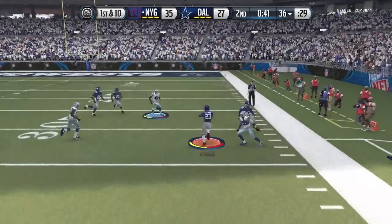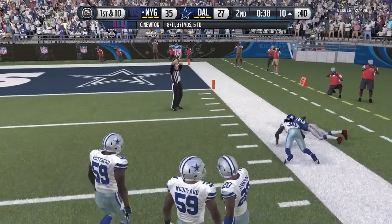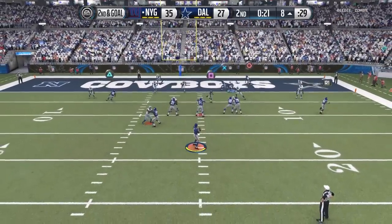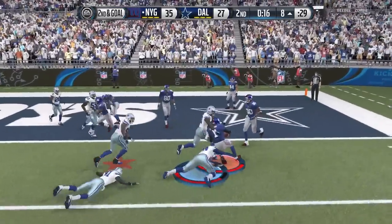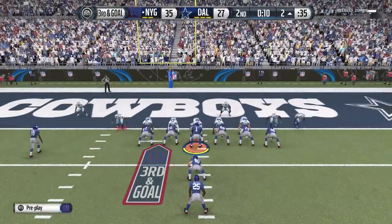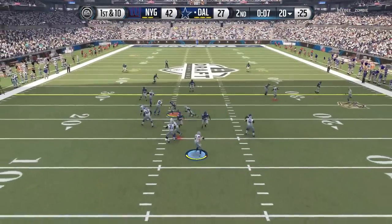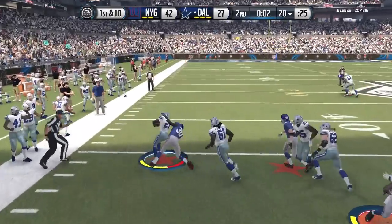We have been unstoppable this game. Ronnie Hillman continues the trend but is brought down at the 10-yard line. Cam has 371 passing yards in the first half and we're looking to add to it. Looking for Cooks but no one's open — Cam takes it himself, shaking in the middle of the field, brought down at the two-yard line with 10 seconds left. We call our first timeout. Third and goal — but we won't need four downs because Tommy Bohannon scores in the end zone. We're up by 15 points since he missed that PAT.